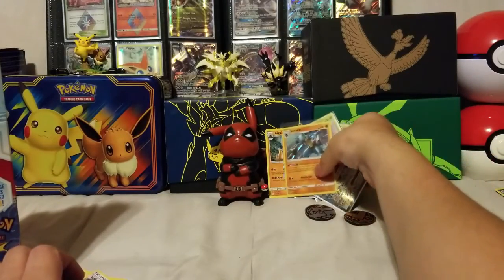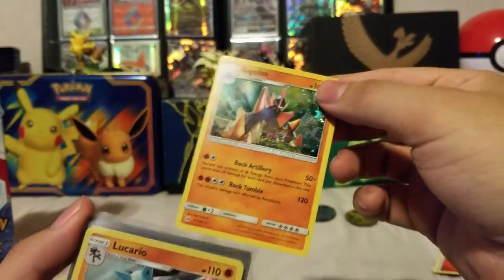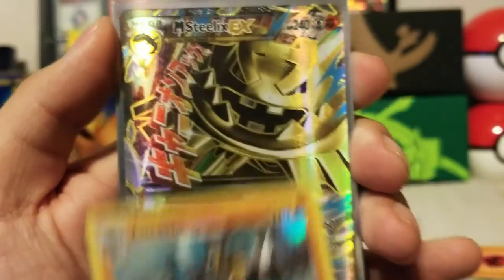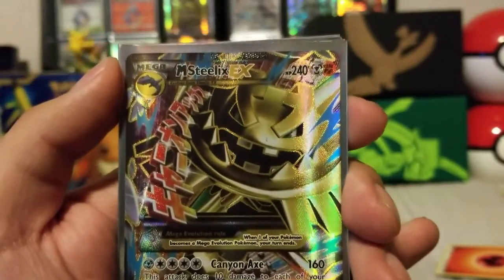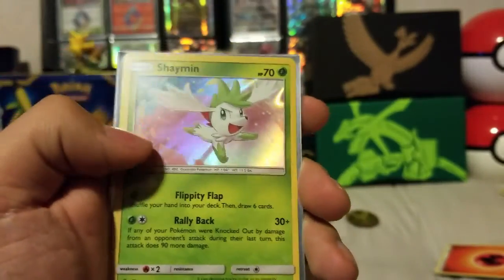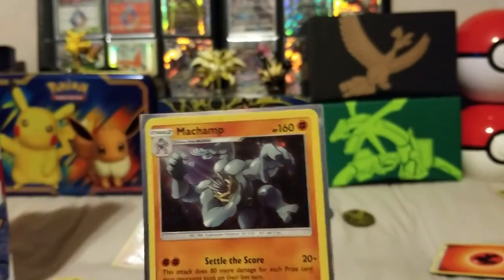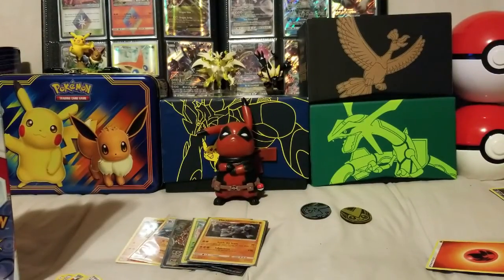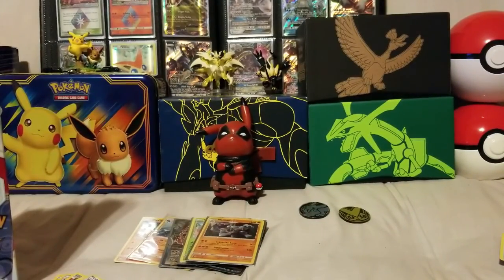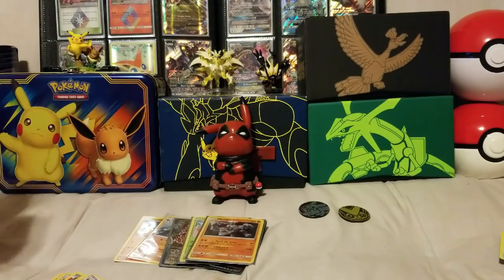Quick recap: we got a Gigalith as our promo, a Lucario Hollow, Mega Stealex EX, Professor Kukui Full Art, a Shaman Hollow, and a Machamp Hollow. All in all, this box was really great. Thanks for watching guys — if you enjoyed the video, don't forget to subscribe and hit the like button. I'll see you all next time.